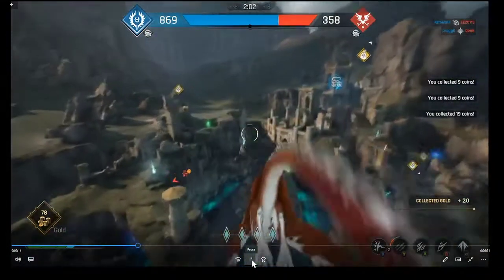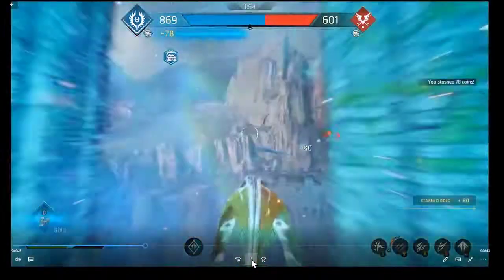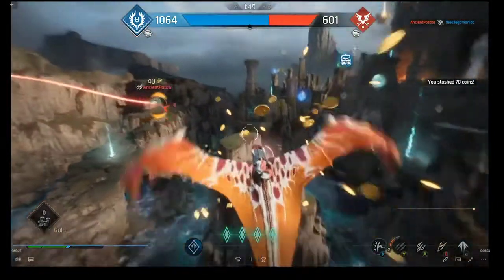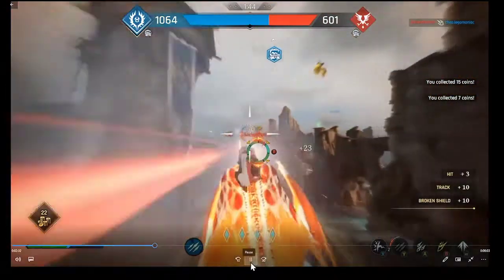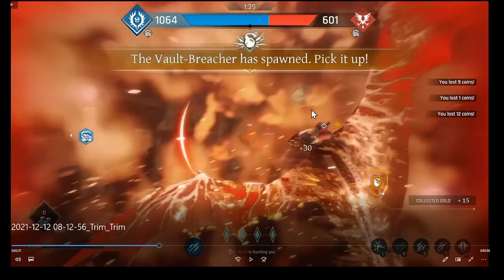Bringing coins back to the coffers. Watch out for coins on the ground - you want to pick those up and bring them back. That's a Marauder, and you can see the Fury ability right there.